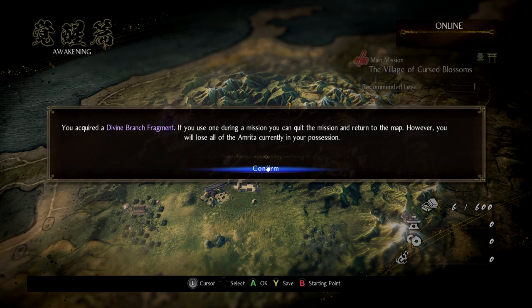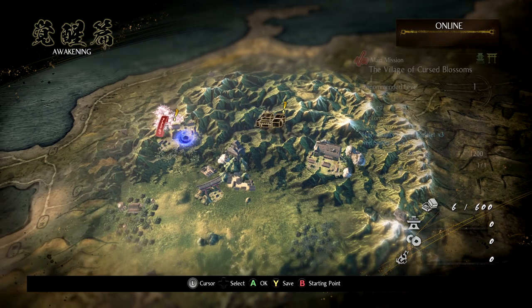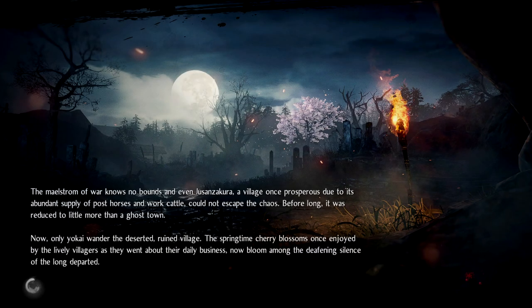Let's go into the main game. I'll play for another 10 minutes so you get the feeling of the game. This is your mission select screen — this is your starting point, which is the tutorial area. And this is the Village of the Curse Blooms. You have a reward of the longbow, sacred arrows, and some other stuff. Let's begin the mission, because this is where the game starts.